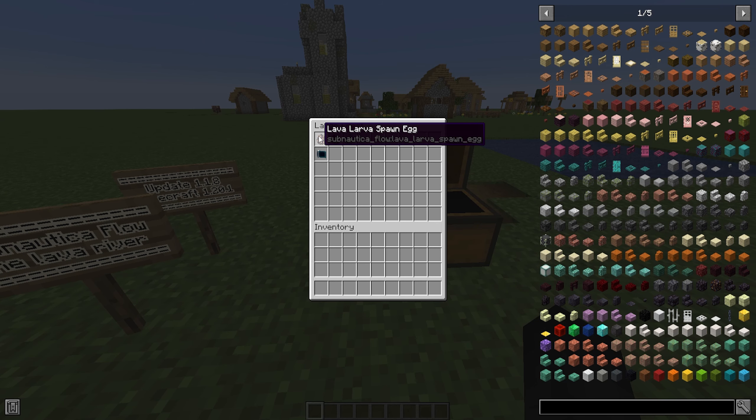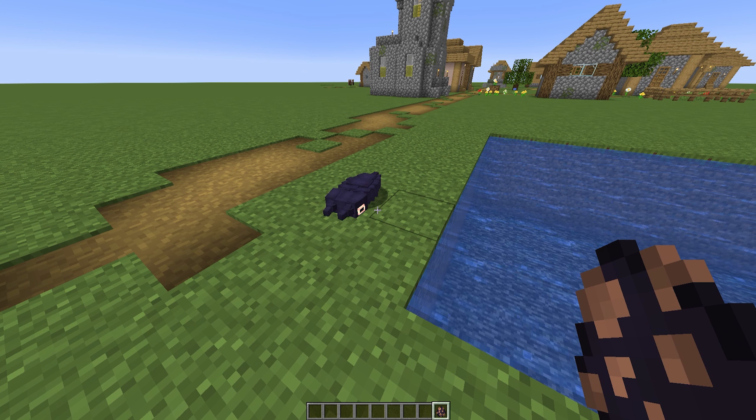The first thing added in this update is the Lava Larva. The Lava River was a location in the Subnautica mod that added all these cool creatures. On land, this is what the Lava Larva looks like — 15 health, pretty cute. It has unique properties: when the Lava Larva swims over redstone blocks or redstone lamps, it will stick onto them and absorb them, regenerating its HP while absorbing redstone power.